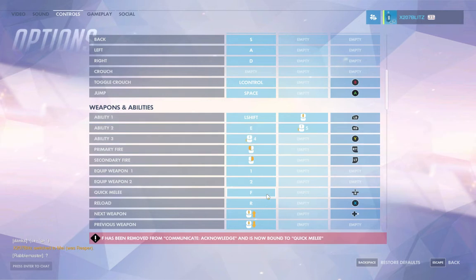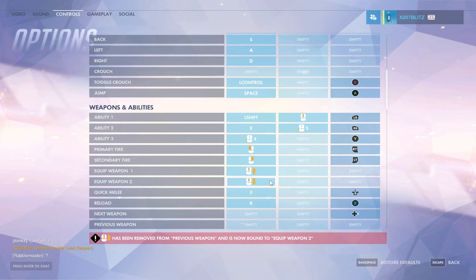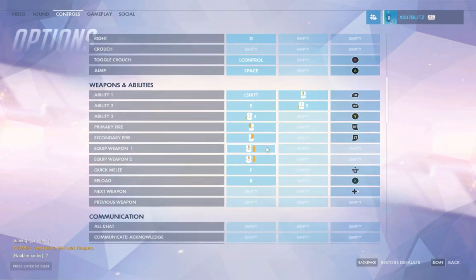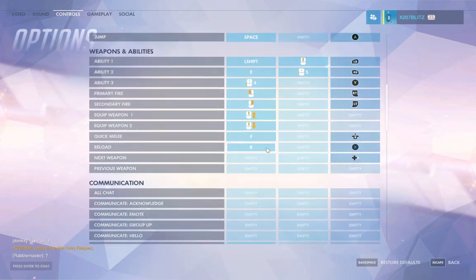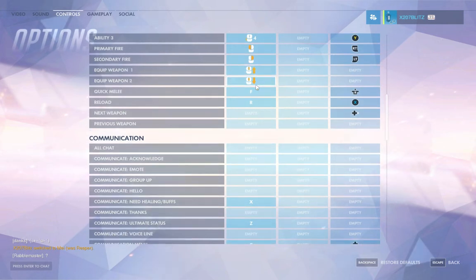I don't really care about quick melee being on my mouse; I'm going to rebind that to F anyway. Primary and secondary fire are fine. Equip weapon one and two — there are only two weapons at any given time on any given character; everything else is an ability. So you're probably better off having those on one and two, or up and down on your scroll wheel. For those who haven't played a lot of FPS games, this is generally the preferred method — pros have primary on scroll up and secondary on scroll down. I'm sure I'll get comments saying that's wrong, but this is how I do it.